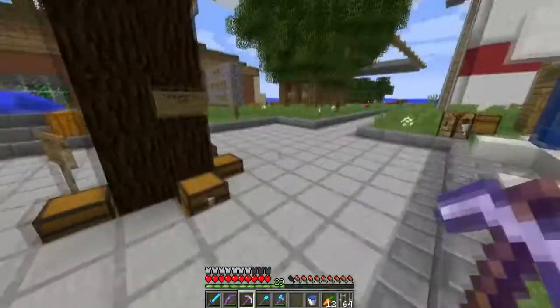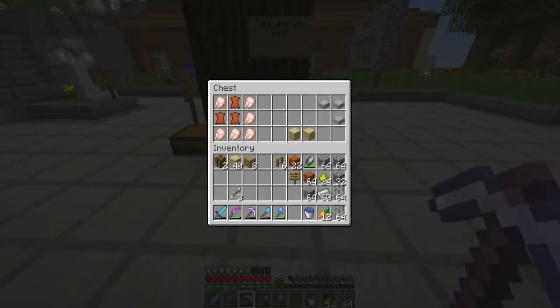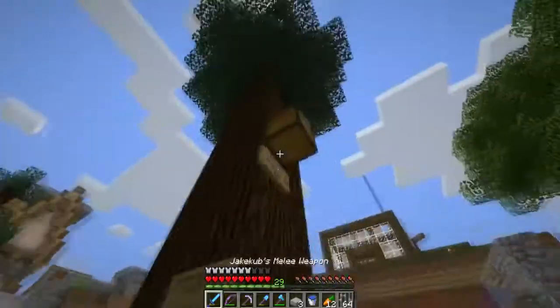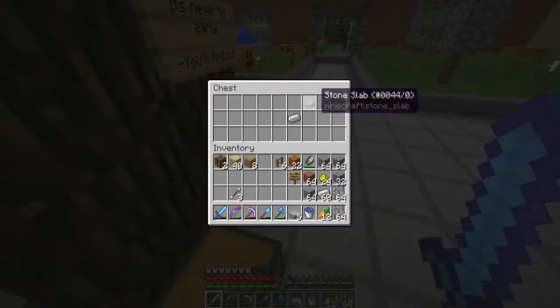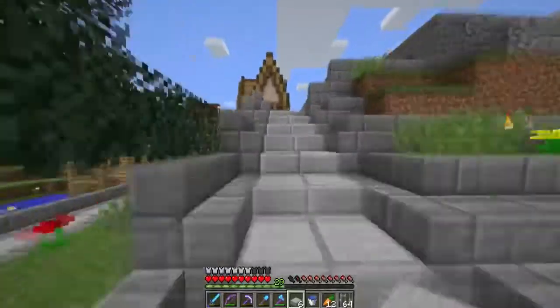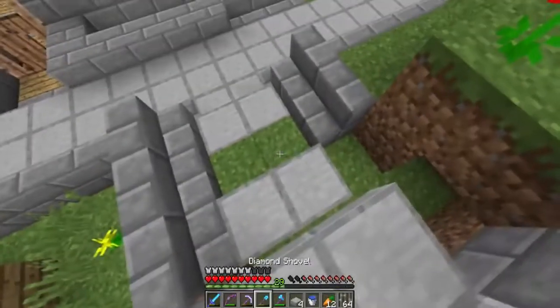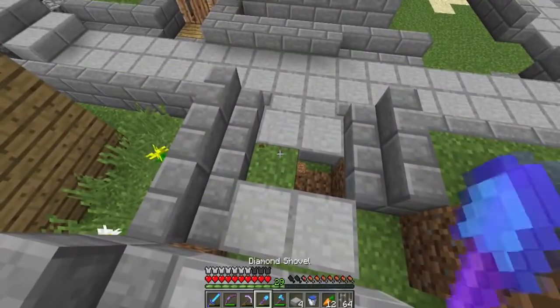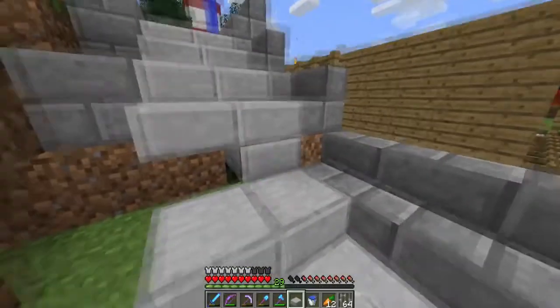Oh yeah — you can get a stack of arrows for ten iron, however I don't need that. There's also a Christmas tree that someone built here at spawn. You can basically take whatever you want. I'm gonna take these stone slabs over here to fix this little section. I think part of the reason I don't have any inspiration to play is the activity of the server.